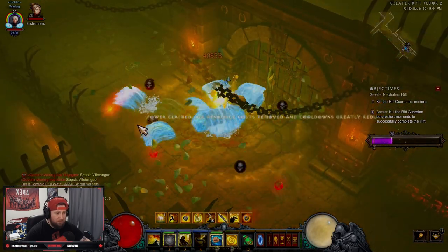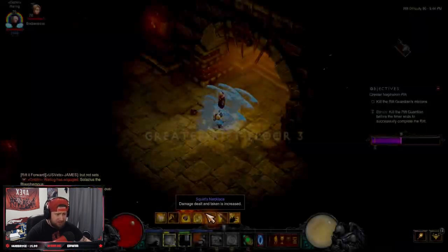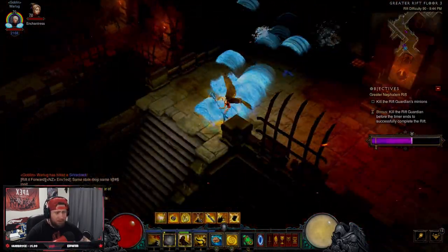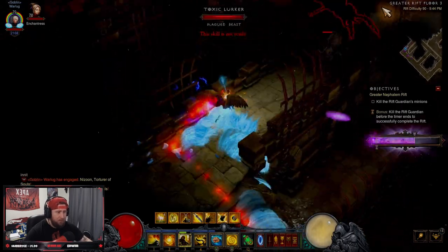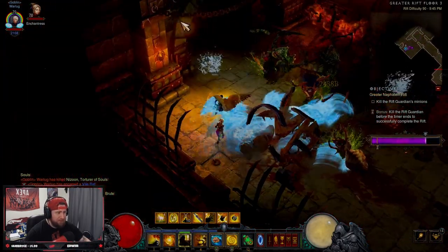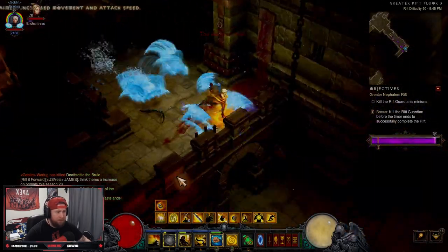You just want to rush around, pull enemies with Cyclone Strike, and let your Mystic Allies do the damage. You should almost never need to cast Way of the Hundred Fists again. Just keep Epiphany and Desert Shroud going — that's the build. Really lazy, very easy to play, no problems. It still plays like it used to — absolutely fantastic. Sub two minutes no problem, sometimes even a minute 30 to minute 45. The Mystic Allies do all the damage; they take everything down.